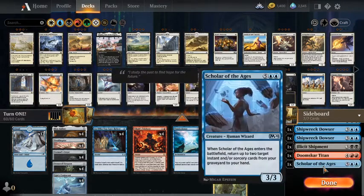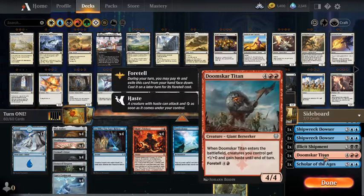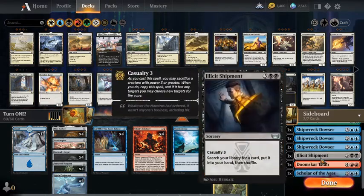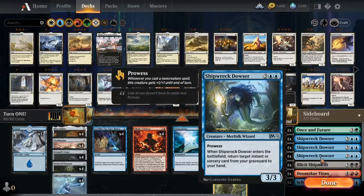There's also Scholar of the Ages, which lets you get two instants or sorceries back from your graveyard — so if Tybalt's Trickery milled something useful, you can get another card. And finally, you play Doomscar Titan, which gives creatures you control haste and they get bigger. You attack in for 20 damage. If you put all four of these blue creatures down and then Doomscar Titan, that's 27 damage, turn one.